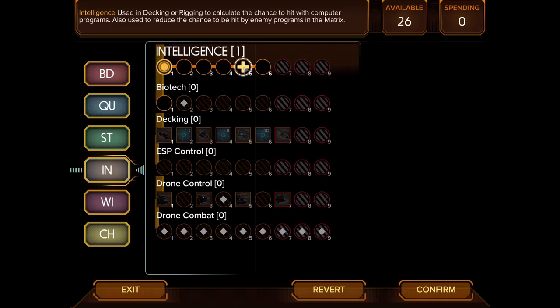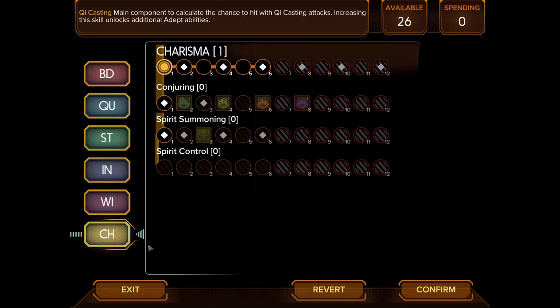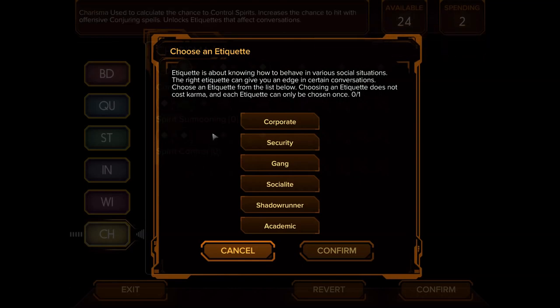Intelligence is used in decking and rigging, so we don't need it on this character. It also reduces chance to be hit by enemy programs in the matrix. Willpower calculates chance to hit with hermetic magic spells and boosts resistance against certain magic attacks. Charisma is unfortunately at one for trolls, but it unlocks etiquettes and is used to control spirits.